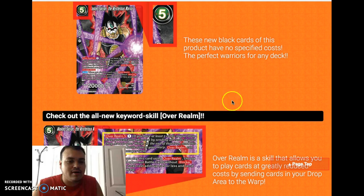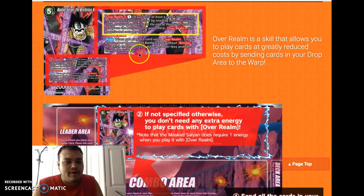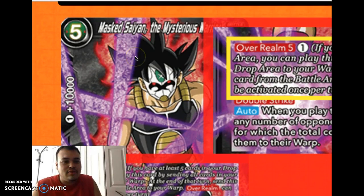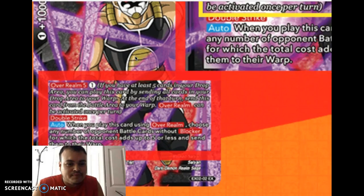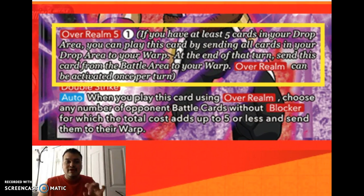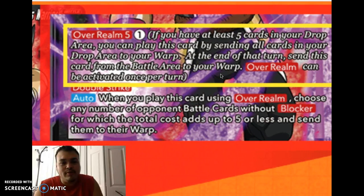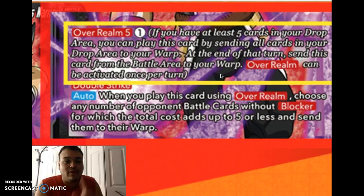The spoiled card is actually Bardock, I think from Xenoverse. He's 20K power and goes for 5 energies normally, with a 1 cost combo at 10K boost. Now the key mechanic: Over Realm. Series 3 and 4 share a block called the Over Realm block. You only need 1 energy — avoid the full 5 energy cost if you use Over Realm. If you have at least 5 cards in your drop area, you can play this card by sending all cards from your drop area to your warp. At the end of the turn, send this card from your battle area to your warp. Over Realm can only be activated once per turn.